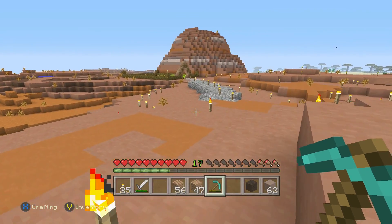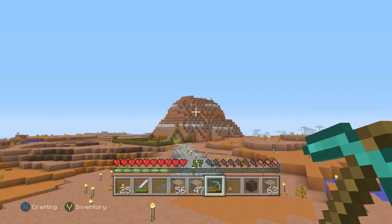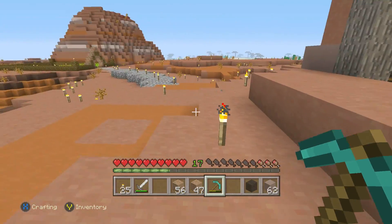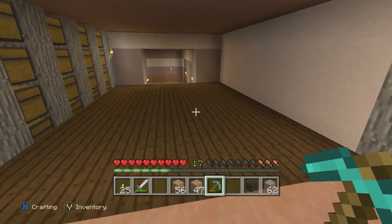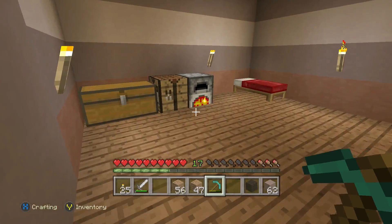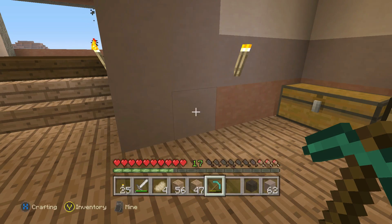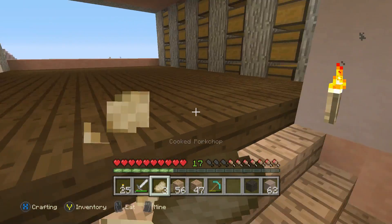I was thinking we could make a statue of something — maybe a dragon to represent our territory — or we could make a little village and see if villagers spawn, which would be pretty cool. Just giving you guys some ideas, so let me know in the comments! I love how you guys liked my new intro — it took me all day to make it.